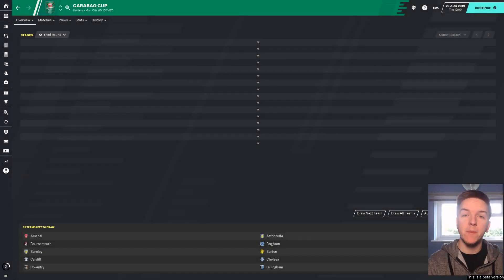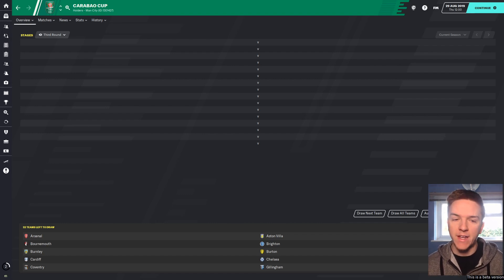Welcome back to the channel. My name is Abel, and we're back with Football Manager 2020 — 'A Deal with the Devils,' the Manchester United save. Today we're going to kick off our Europa League campaign, but I've made a brief stop while playing games off camera to show you the draw for that, and also the draw for the third round of the Carabao Cup.